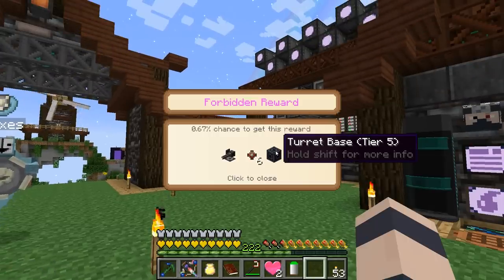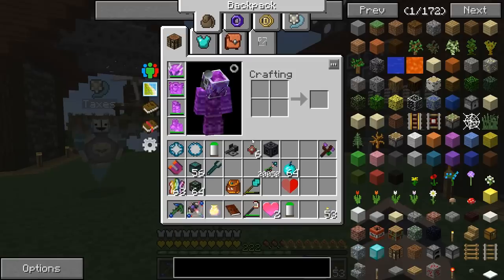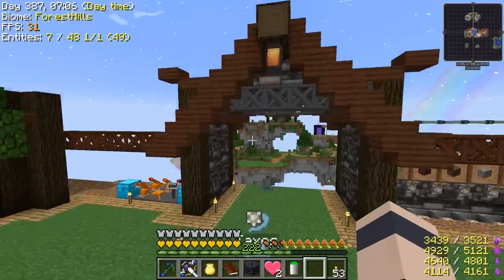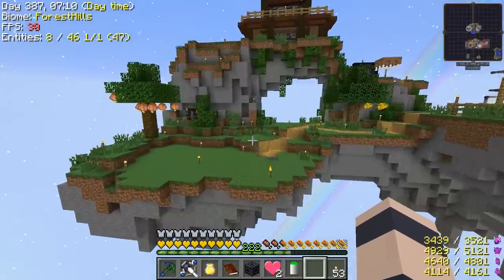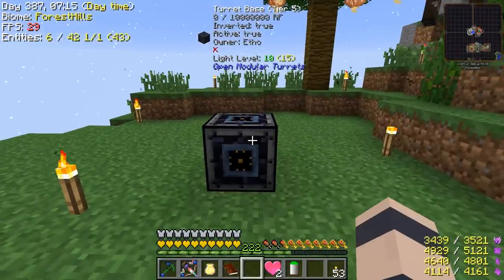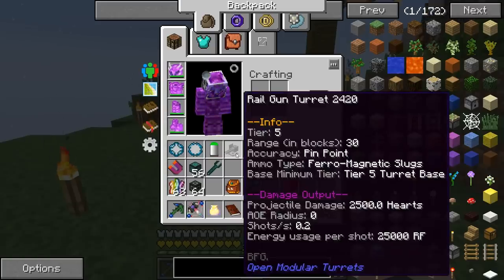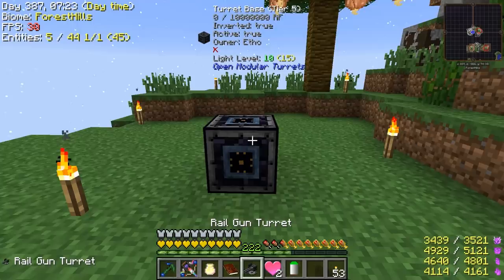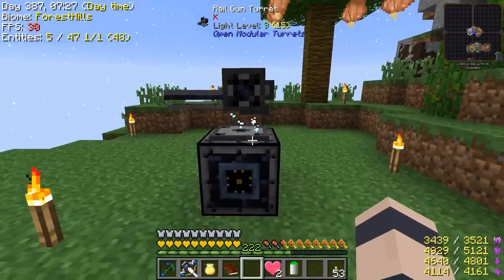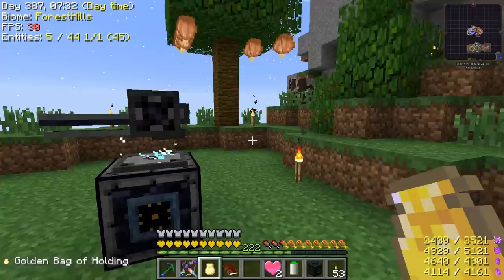Forbidden reward — we got a turret, tier 5 ammo. This is something I'm going to kill myself with, isn't it. Let's go somewhere a little safer in case it goes haywire — we don't want it on the main island. I don't know if this kills me or what it does. Railgun turrets — I don't think this will destroy the terrain, right? Famous last words. Let's try giving it some power.